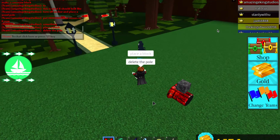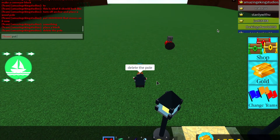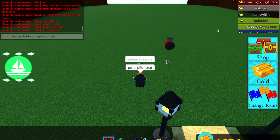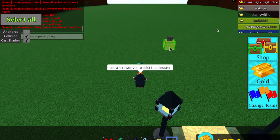Now delete the rod. Select your moving part using the screwdriver — for me it will be an ultra thruster, which I actually got for free. I did not buy them because there's a chest that gives you them. Now you'll have to click F and then as fast as you can make the thruster anchored.